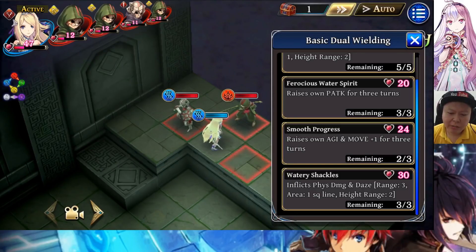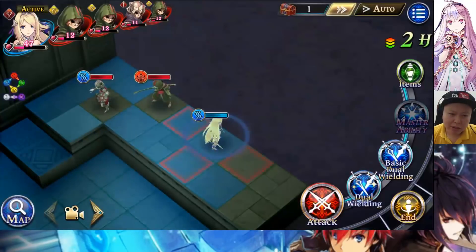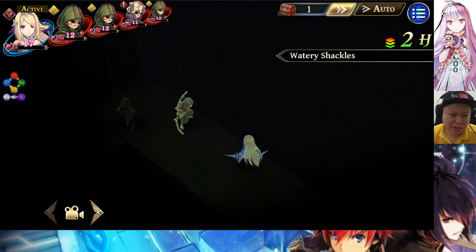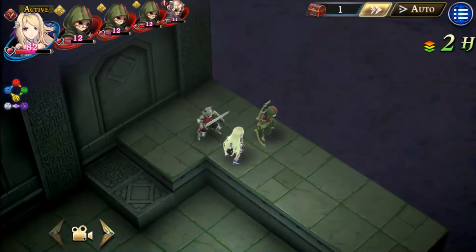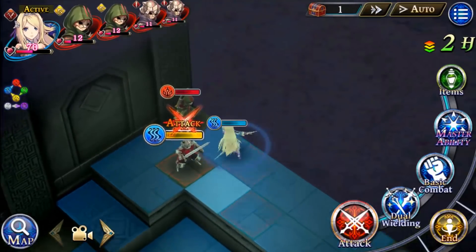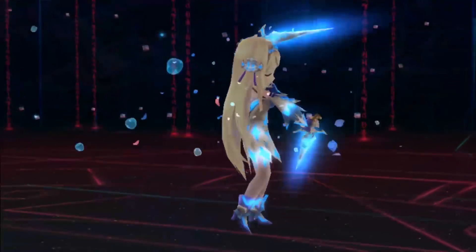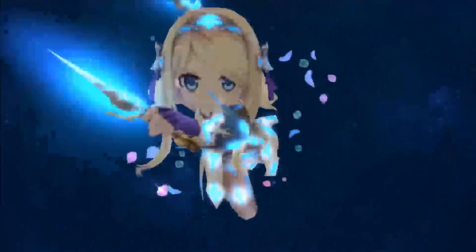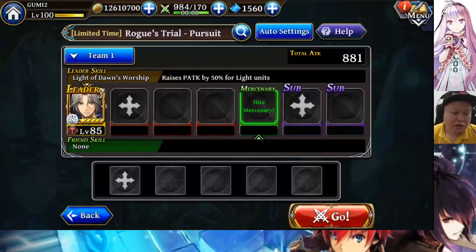The last basic skill deals physical damage and daze, with range three, area one square line. Using it on the fire enemy, the damage is 1600. Now let's showcase Zain.